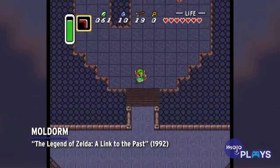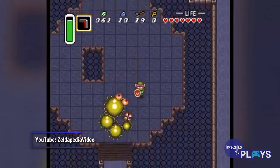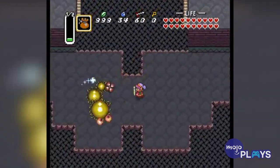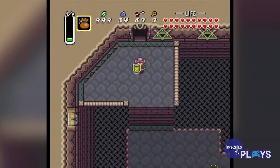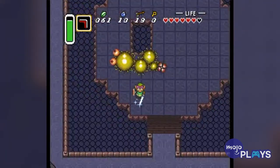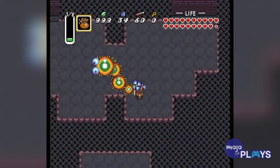Moldorm, The Legend of Zelda: A Link to the Past. Moldorm made it onto our list of hardest bosses for the sheer annoyance and frustration it caused us, and that's exactly why we're putting it here as well. First found in the Tower of Hera, Moldorm has no attack pattern — it just slithers around its arena trying to bump into you. If it does, it can knock you right off the side of the platform, forcing you to climb back up a floor and face it at full health. If you fall through the hole in the center, then it's two floors. Difficulty through unfairness isn't a unique boss fight. What's worse is when you fight it a second time in Ganon's Tower, where if it knocks you off, you might fall into spike traps.